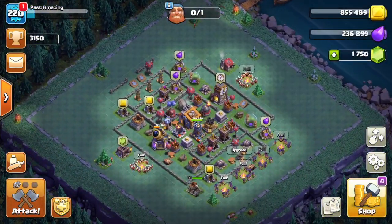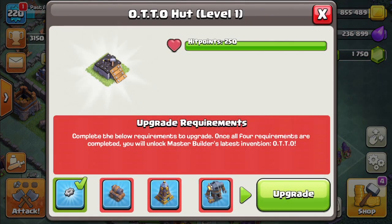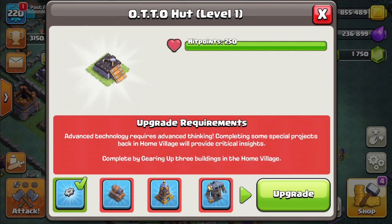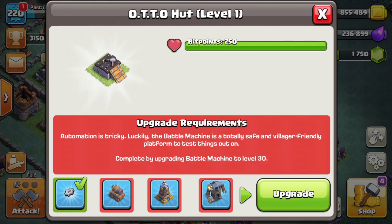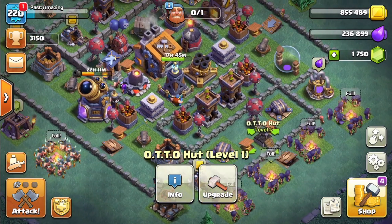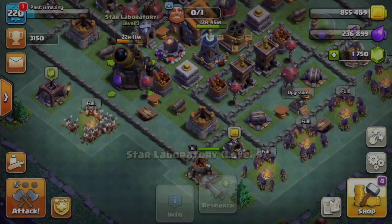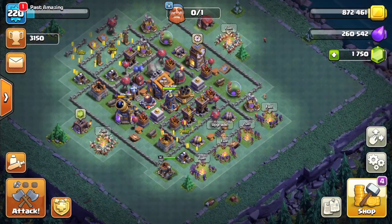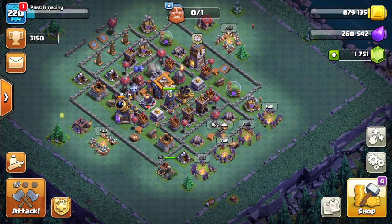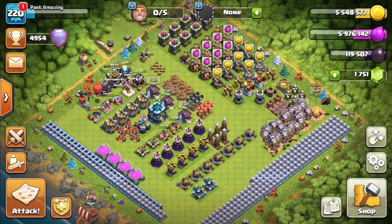I've been doing targeted upgrades because I'm trying to get the sixth Otto Hut builder, which becomes the sixth builder in your main village once you complete everything. I already geared up all three buildings — I still need to get my Cannon Cart to Level 18, my Mega Tesla to Level 9, and my Battle Machine to Level 30. The Mega Tesla is going to Level 7, the Cannon Cart to Level 12, and the Battle Machine is currently Level 16, so it'll take a while.